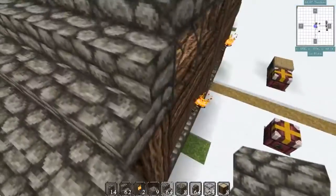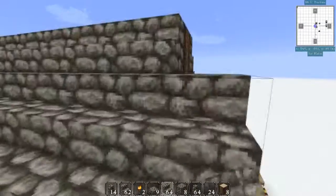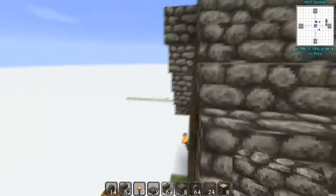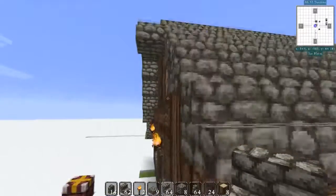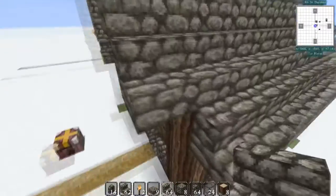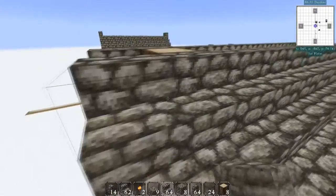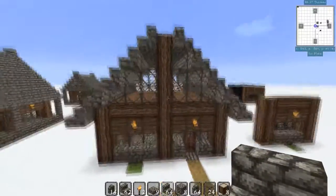We're putting decorations up, all that fun stuff. And it's always the difficult part, trying to make sure you don't fall off. You can always build up again like a platform or scaffolding or something like that. And last little bit. Alright, so after you get all your overhang done, it should look like so.